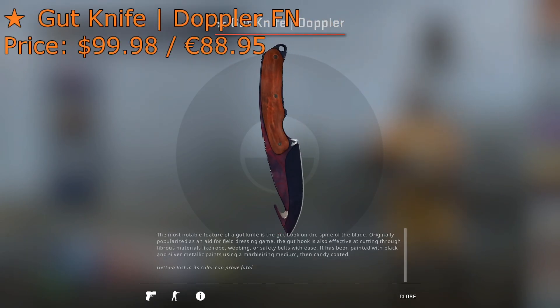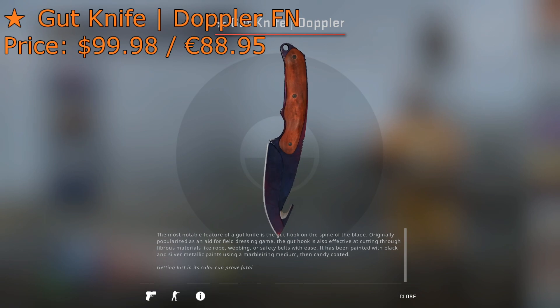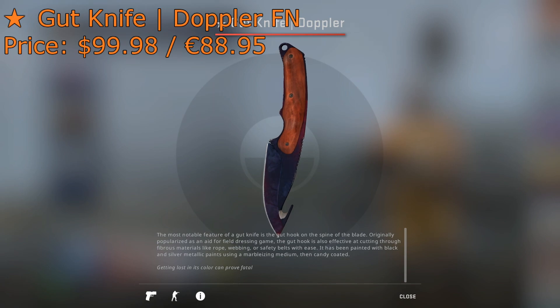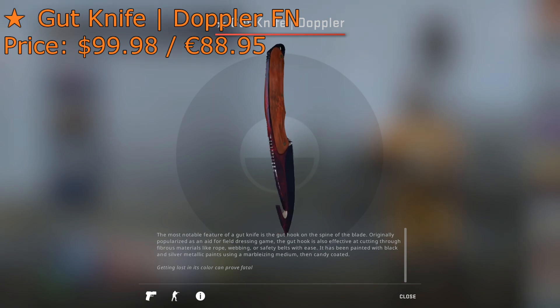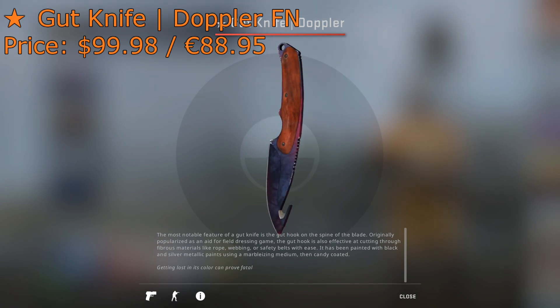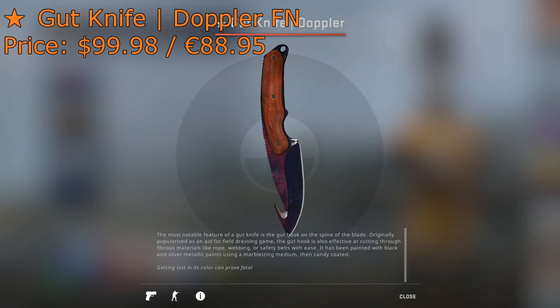The number 1 CSGO knife you can get for under $100 is the Gut Knife Doppler Factory New. At the time of recording this video, you could have gotten this skin for $99.98 — just 2 cents shy of the $100 mark. It usually floats around $100, so on a good day you might be able to get it under $100, but if you're willing to spend the extra few dollars, it's definitely worth it. It looks pretty clean, it has nice colors, and it is Factory New, so those are all things that make this a no-brainer.